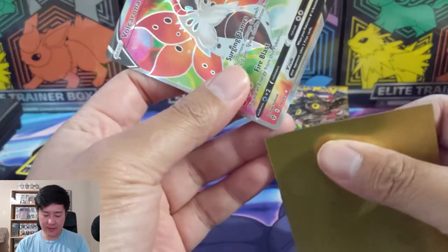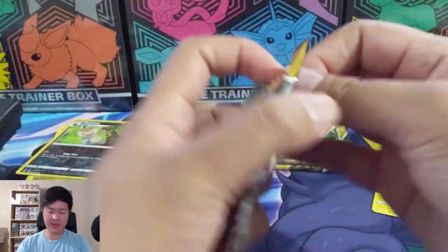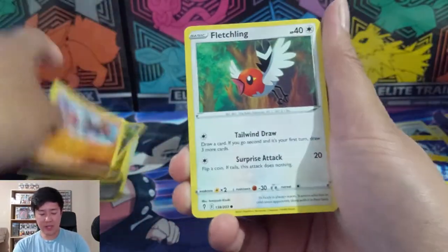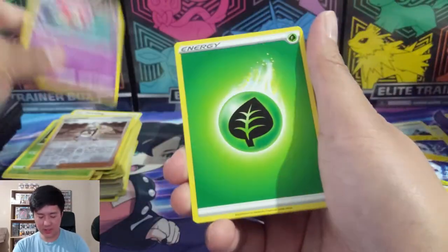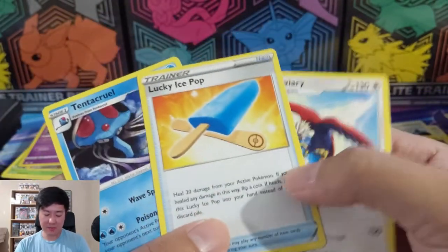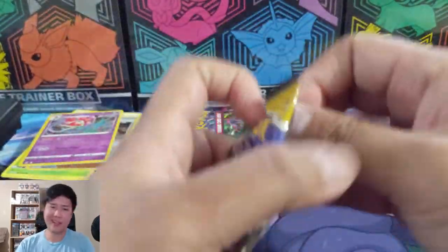My favorite pull is definitely that Dragonite rainbow off the top, plus I'm guessing the dragon is the alt art - I could be wrong. We've got maybe seven packs remaining. Big shout out to all my patrons - appreciate your continued support, especially during this transitional period. I found a lucky ice pop - what does it do? Heal 20 damage if you flip heads, and if you flip heads it goes back into your hand instead of your discard pile. That does not sound that good.